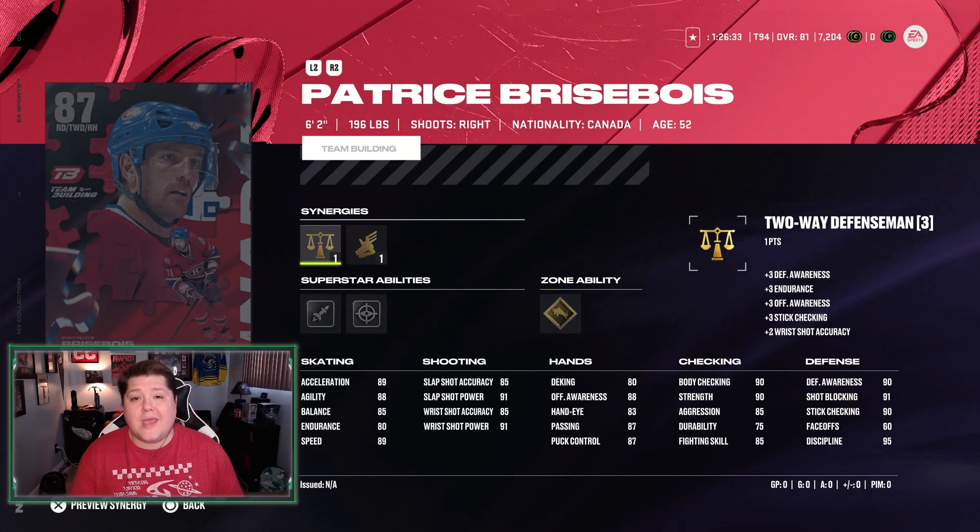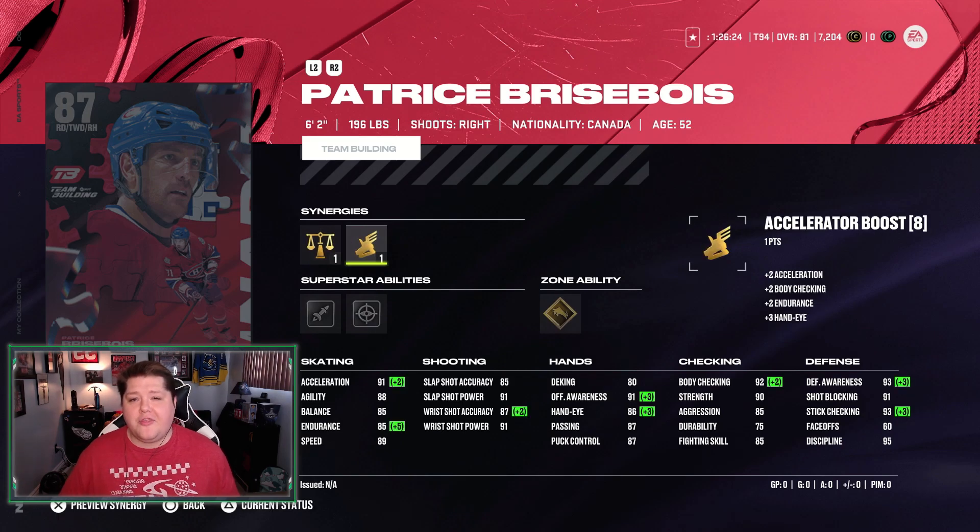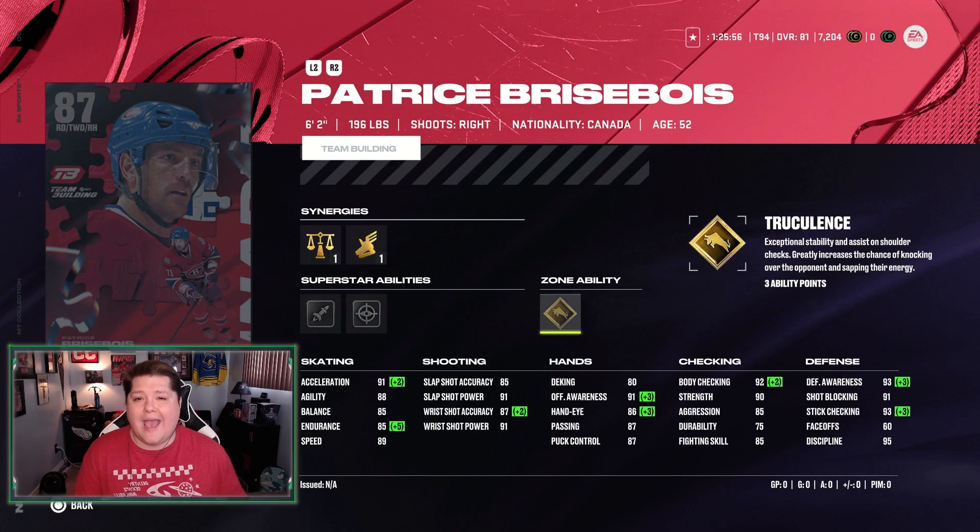On to the top 3. Coming in at number 3, we have Patrice Brisebois of the Montreal Canadiens. The only thing truly lacking on this card is his hands, but as a defenseman with Gold Truculence, I don't really see that being too much of a problem. He's out there to hit people, not dangle. His skating is good, his shot's good, his checking is great, and his defense is awesome. I have him just above Roenick, Guerin, and Leach.